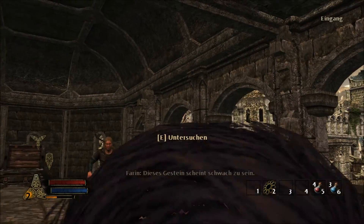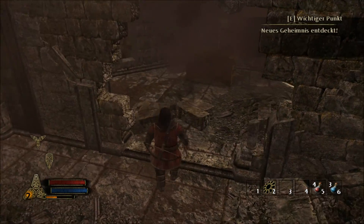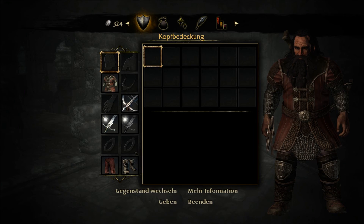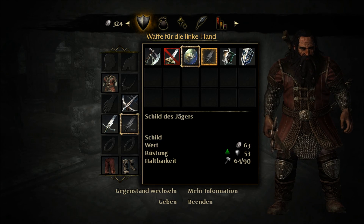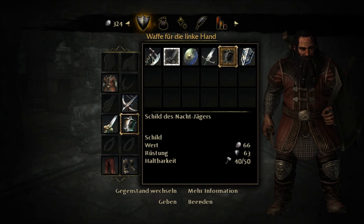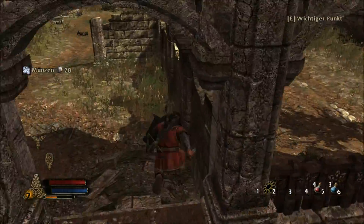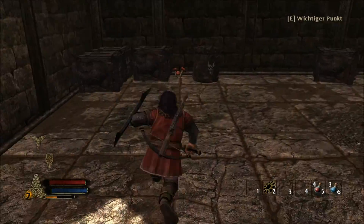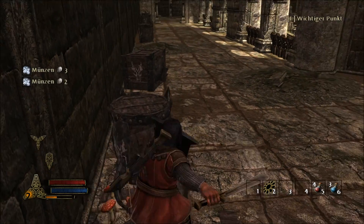Hier haben wir ein Geheimnis: der verborgene Weg durch die Mauer. Schlagen wir die Mauer schnell ein, ist ja auch kein großes Problem. Wir haben neue Schilder: 63 Rüstung und 61 Rüstung – bringt mir schon was. Ich gehe doch wieder auf Schild und Schwert. Schauen wir uns jetzt da nochmal ein wenig um, da gibt es immer viel zu entdecken bei den Karten.